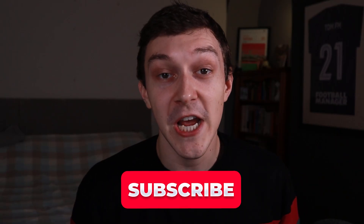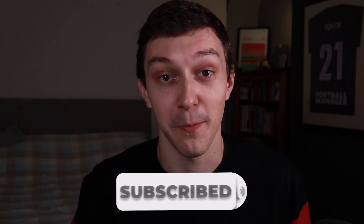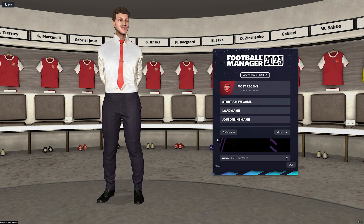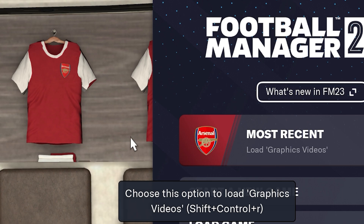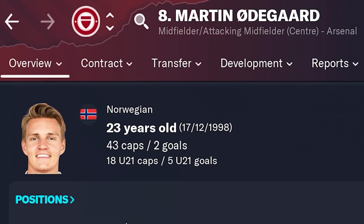Make sure you're subscribed to the TomFM channel. By the time you've subscribed, the skin has reloaded and as you can see Arsenal's logo is proudly displayed in the most recent save file option, and the logos are also showing on the kits in the background. And that's it — it's really simple to add logos to the game. If you also want your players to look better, I've got a video for that too — check it out right here.